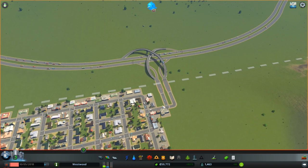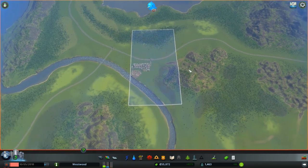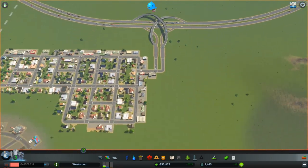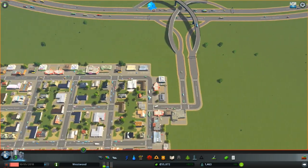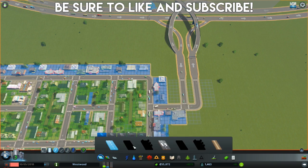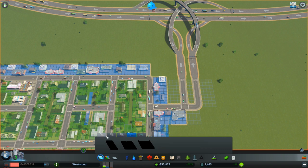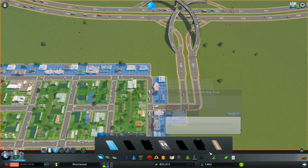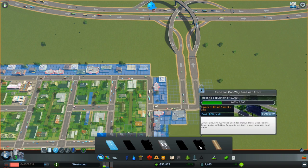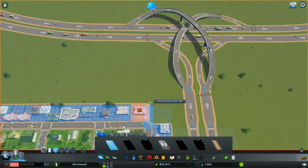So that's what we're going to do starting off today. We're actually going to buy some land — we're going to purchase the other side — and then we can kind of work our roadways to make our areas bigger. Do we actually have any bigger roads available yet? Four-lane road, and we still don't have highways. We still need like a 5,000 population, so let's do this thing.